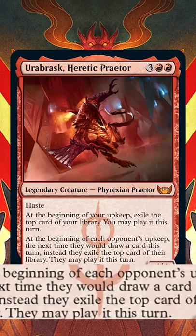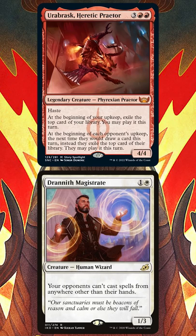So here's the plan. First we play Urobrask, so the first card our opponents draw during each of their turns turns into Impulse Draw — they exile it and can only play it for one turn. Then we follow this up with Drannith Magistrate, which makes it so our opponent can't cast spells from anywhere but their hand. Together, these cards basically eliminate our opponent's draw step: they can Impulse Draw, but they can't cast the cards they drew that way.